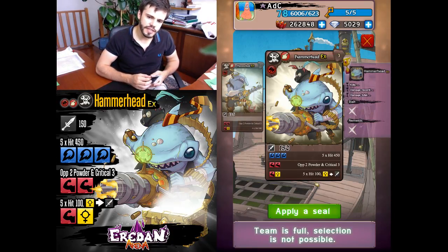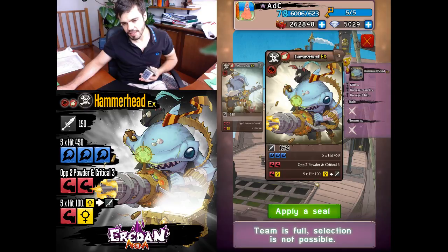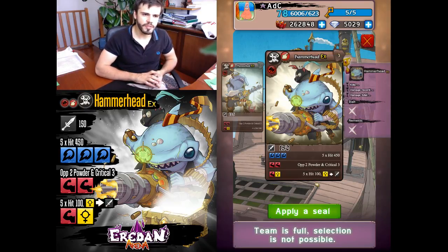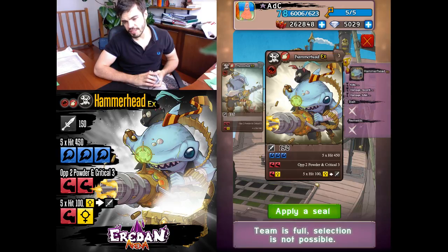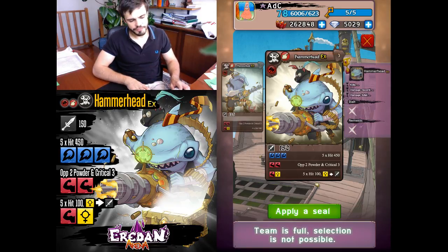He has a double red, double powder, and critical three combination — that's very cool. This critical will synergize well with his first skill, but even much more so with the powder later in the game. He has different best roles, perfect roles, and it's very interesting. I'm torn between the damage seal and the strength seal on him.